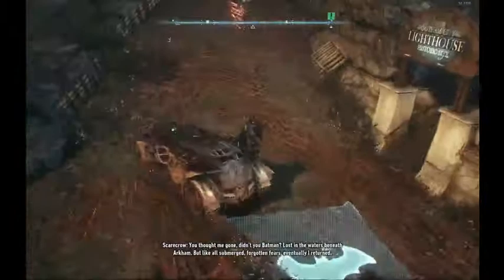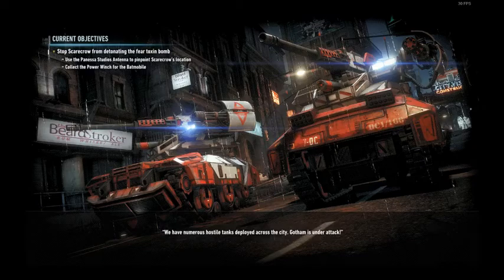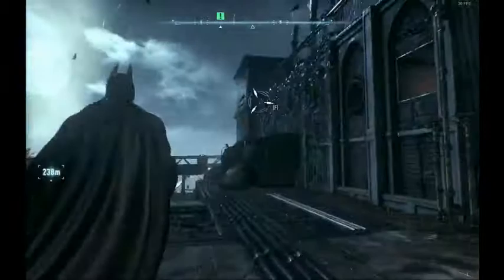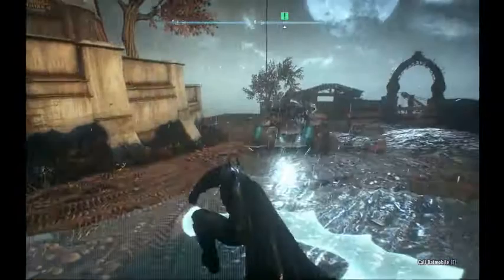A more advanced way is to zoom in, grapple the corner of the building, cancel it, and you see you have a very fast glide — then call the Batmobile. That's the faster way of doing it but it's pretty difficult and requires a bit of practice. If you're starting out, you can do the first set of movement.